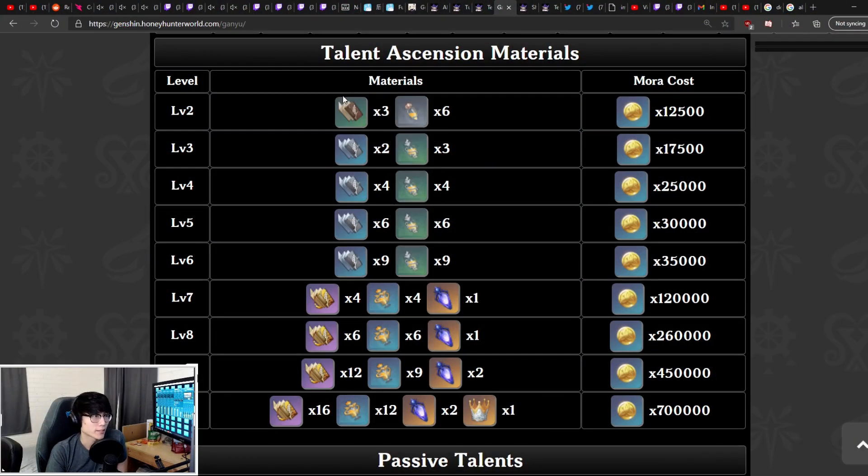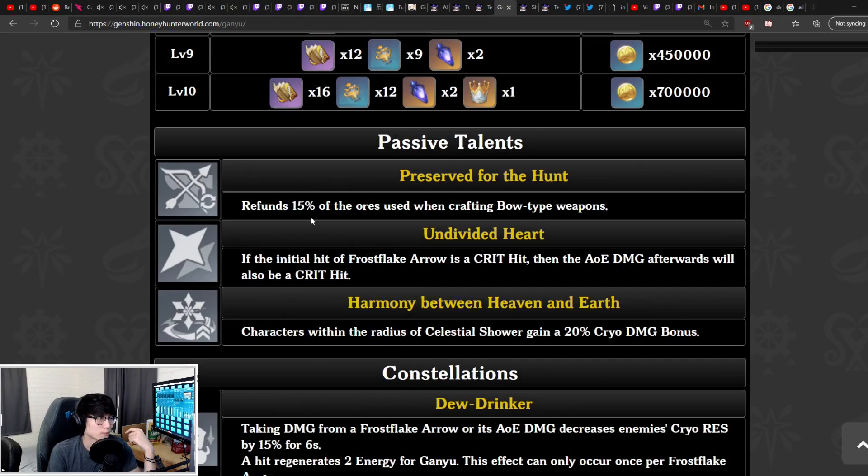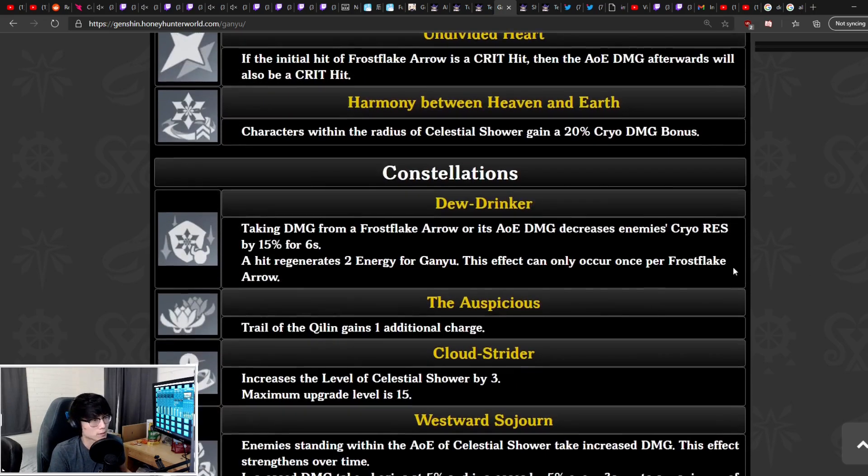For Ganyu's talent materials, it's the Whopperflower Nectar again, the Book of Diligence, and the weekly boss material from Childe called Shadow of the Warrior. Her general passive refunds 15% of ores used when crafting bow-type weapons — somewhat niche, similar to Diluc's claymore refund. Her first ascension talent, Undivided Heart, states that if the initial hit of the Frostflake Arrow is a crit, the AoE bloom damage afterwards will also be a crit. Her ascension 4 talent grants characters within Celestial Shower's radius a 20% Cryo damage bonus.